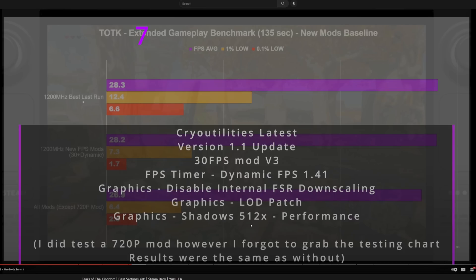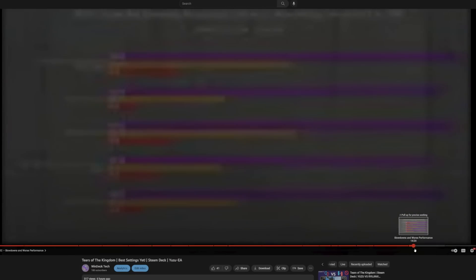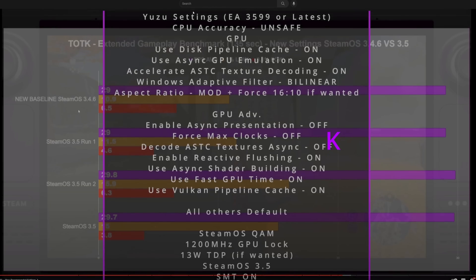To get the mods, Reddit is your best friend, GBATemp — go wild. It's not too hard to find them. Just type in whatever mod I have listed there into Google. The FPS++ mod comes in a package from GBATemp so it has a lot of these mods already, but you might have to go to Banana Mod as well to find some of them. Here are my settings — using the latest Yuzu EA, and mainly SMT on SteamOS 3.5 was my recommended way to go.